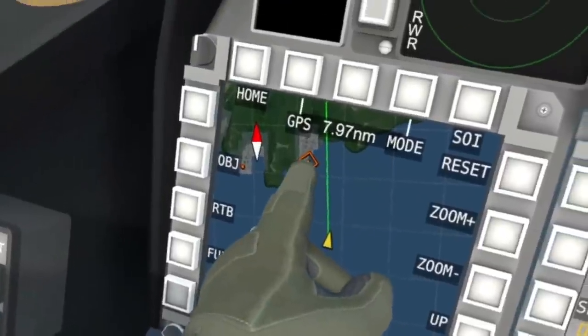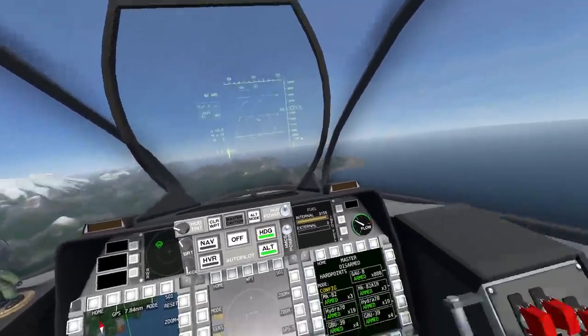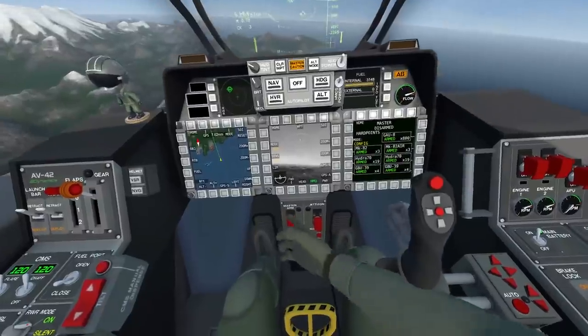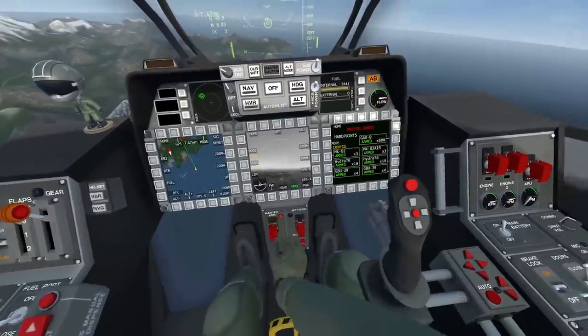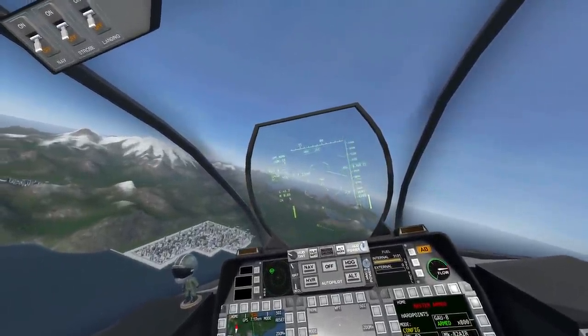I actually have some targets to take down now — ground targets. But first of all, I want to deal with the air targets. So let's grab the joystick, gain some speed and deal with them. Master arm — there we go. Engage. And now let's go to... Hydra rockets? No. We don't want that.